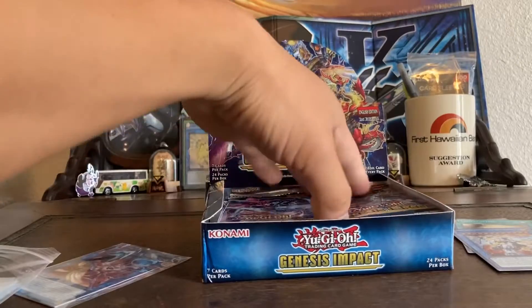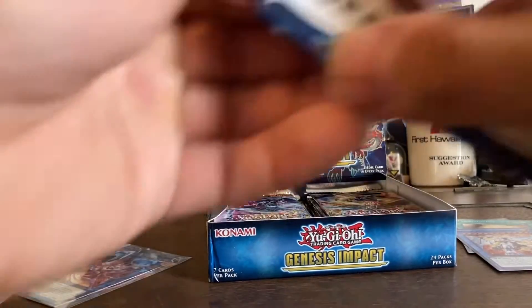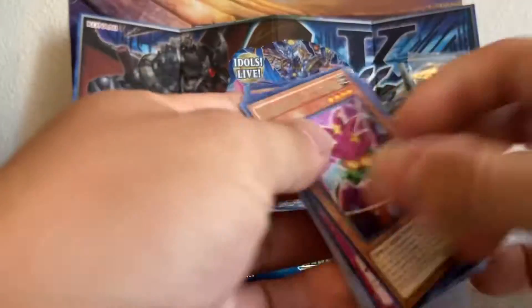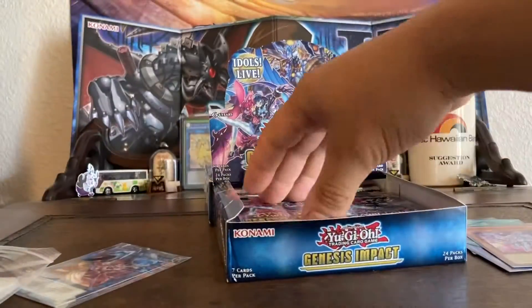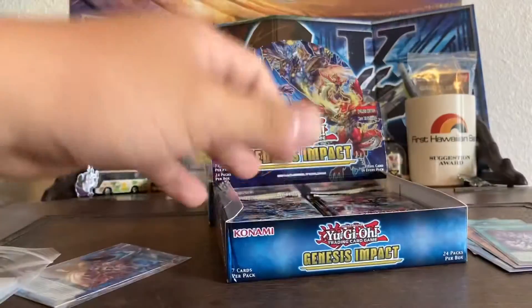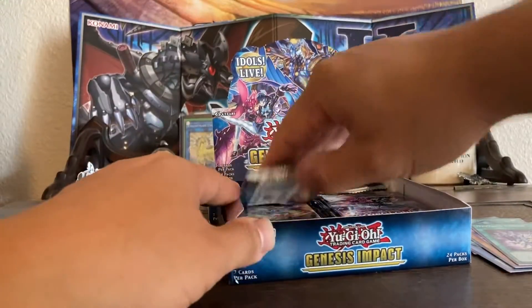What do we have here — Drytron Medius Quadranitids. Wow, we pulled a lot of Drytron cards in here. Maybe that will be the giveaway theme for this video.